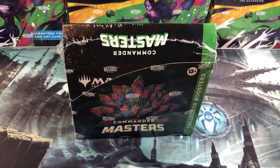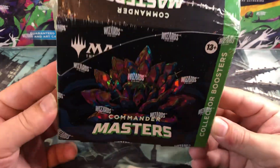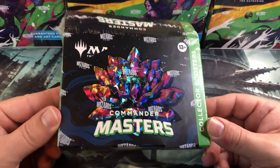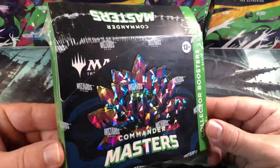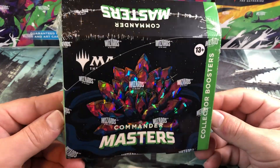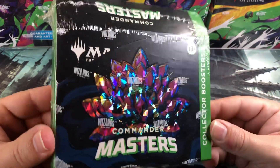Welcome back Cardboard Warriors! We're back with another Commander Masters collector box — this will be number five. I've opened four boxes and gotten three textured foils so I've been doing pretty good. Those were Ulamog, Omnath, and Moraug, which is kind of a bummer, but Ulamog is nice and Omnath is not too bad.